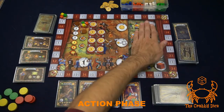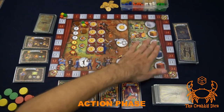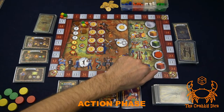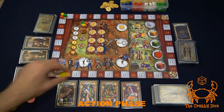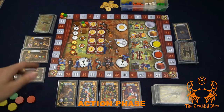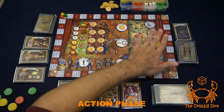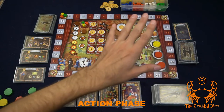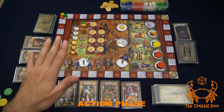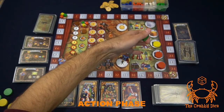The ticket sales spot works the same way — no blocking, and you can send at most two of your discs there each round. During resolution this is how you earn money. The cube spots are the only area where blocking occurs: once a player places on a cube color, nobody else can take that color for the rest of the round. Additionally, once the total number of discs in the entire cube section equals the number of players, that whole section is blocked for all players.